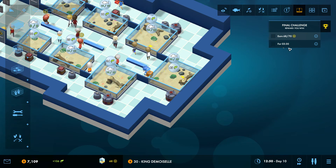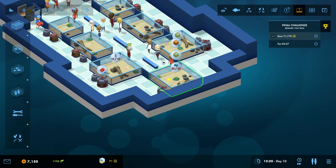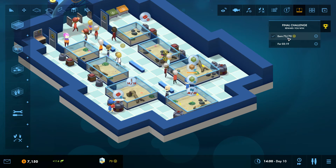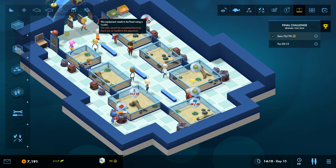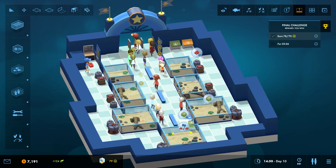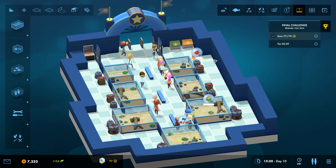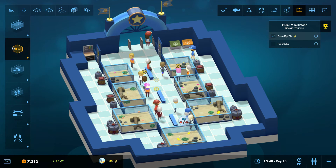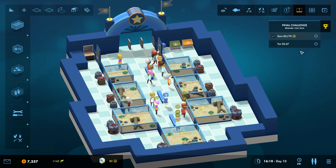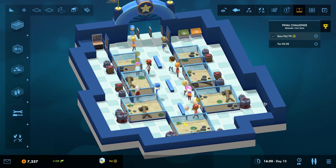We're almost there, but then we need to keep the prestige up for three and a half minutes as well. We have earned our prestige — barely though. I think I want to make another toolbox. Although this is our tool guy so he will repair things — we don't need a second one. She's busy feeding anyway. We need an additional filter. We're doing quite well — prestige is at 88, 89, 90, wow we're going up! This is going very well.